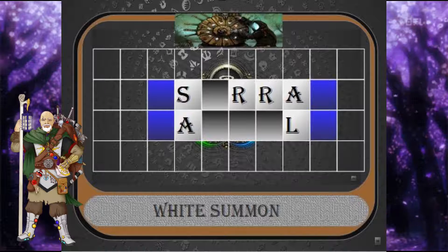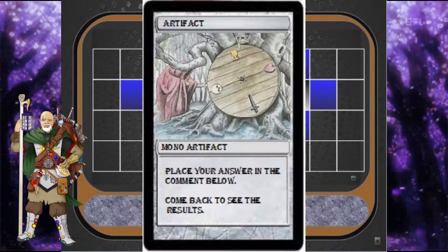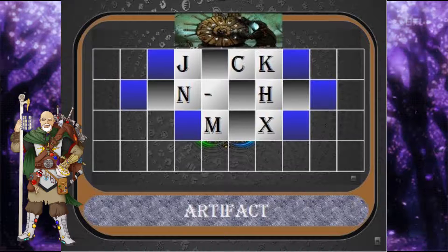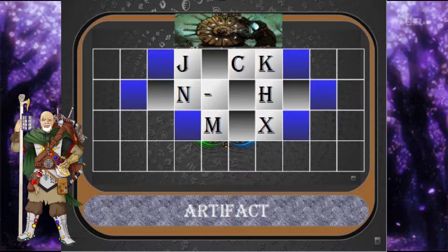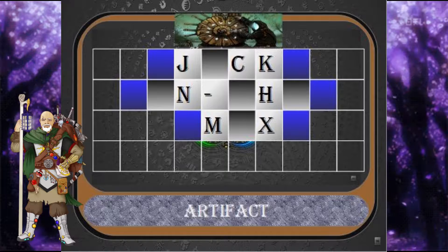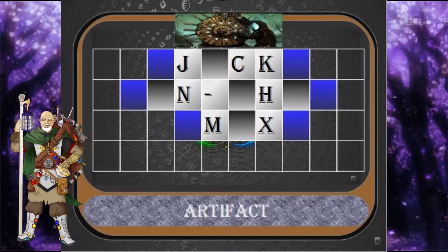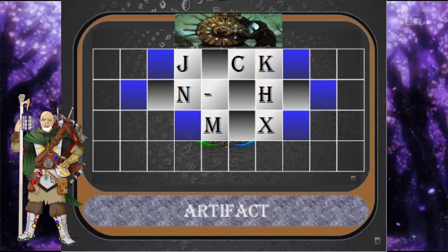Place your answers in the comments below, and like and subscribe so you can come back and see the results. Today your category is Artifact. This zero casting cost Unhinged card has the player tap the card to roll a six-sided die. On a one, you sacrifice the card and the player takes five damage. For any other number, the player gets a mana of a color generated randomly by the die roll. Place your answer in the comments below, and like and subscribe so you can come back and see the results.